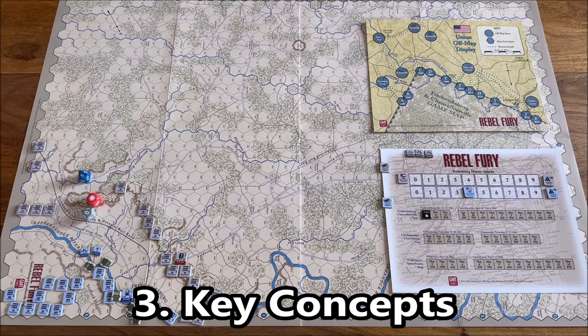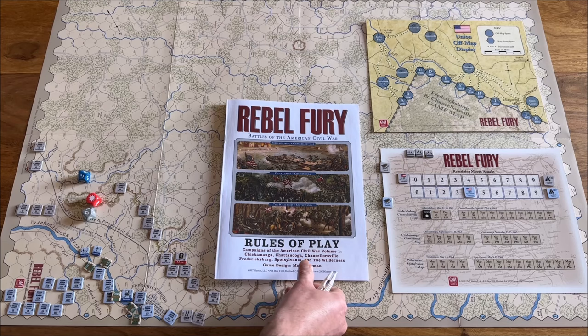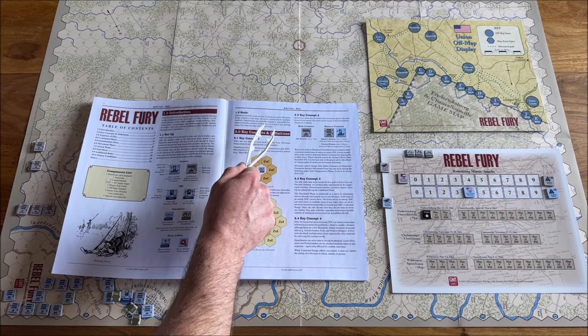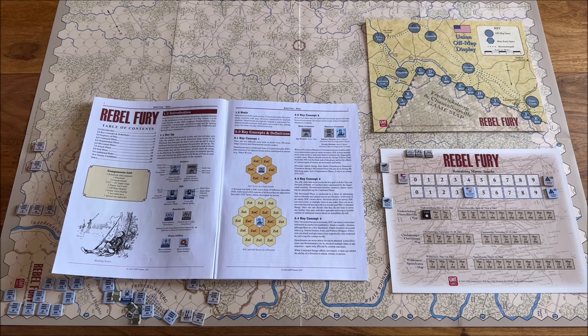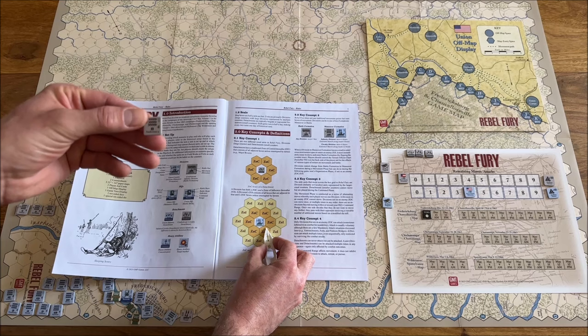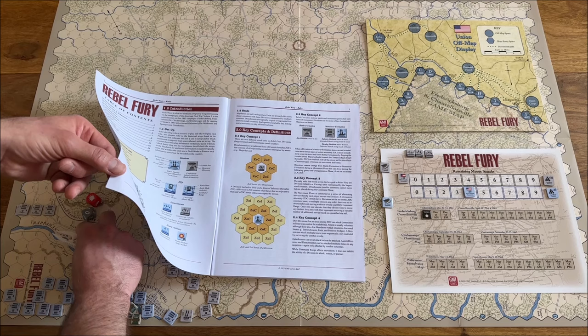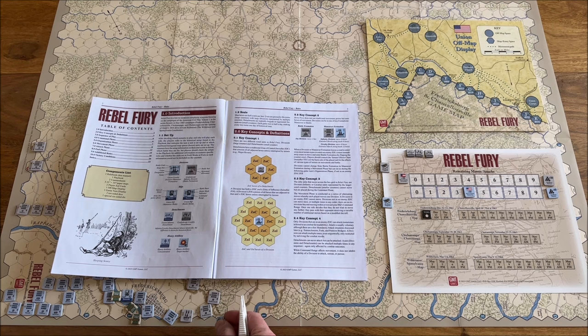Now we're ready to talk about key concepts. When you read the Rebel Fury rulebook, what I really like is that after the setup and token explanation, it immediately starts with key concepts and definitions. Let's talk about those four key concepts. First: in this game you have two types of zones — zones of control and zones of influence. A big division has both a zone of control around it and a zone of influence adjacent to that. A small detachment has only a zone of control.